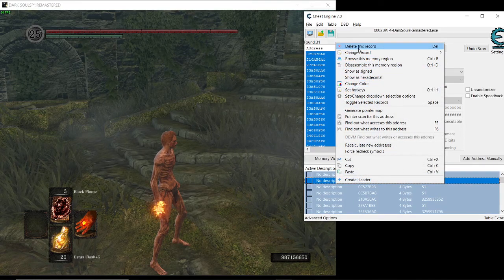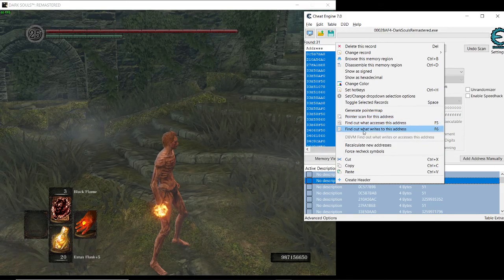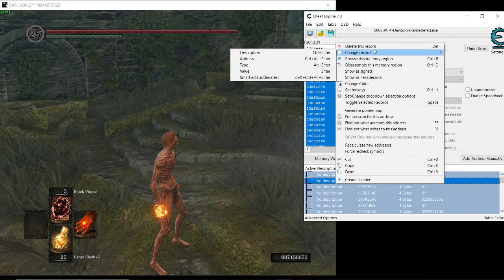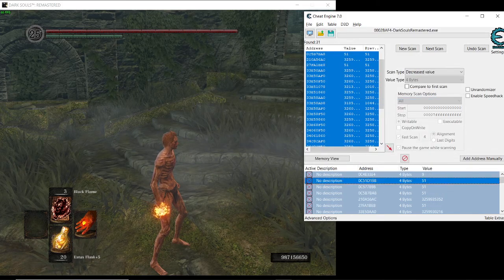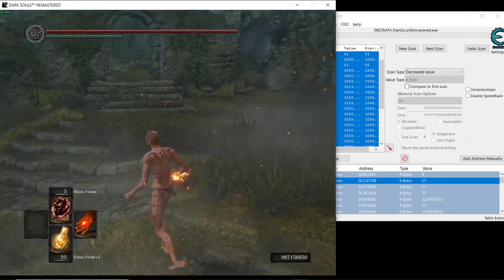Select all of those values and then try to lock them down. Go to 'Toggle Selected Addresses' — when I go inside the game, see the number tries to change but it stays as three.